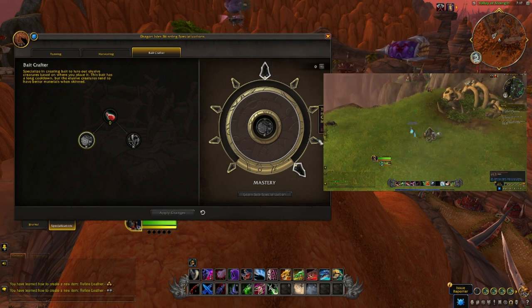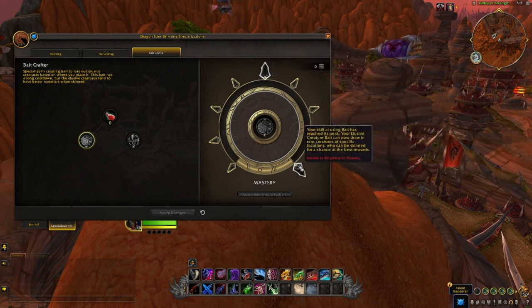The Mastery tree's passive increases Deftness, speeding up skinning for every point. This specialisation has loads of increased cooldown reduction on Elusive Creature Bait when you skin mobs. The last point in Mastery lets your Elusive Creature Bait draw in rare creatures at certain locations, which can be skinned for a chance at the best rewards. On the beta I couldn't fully test the elite spawning, but the idea seems solid — spam skinning to reduce the cooldown and keep spawning elites for decent rewards.